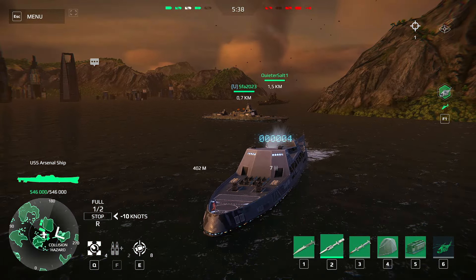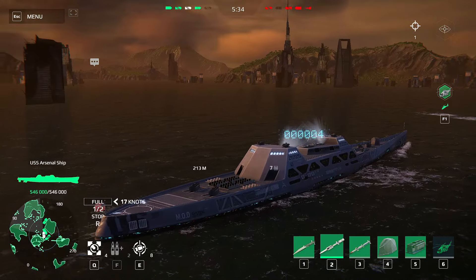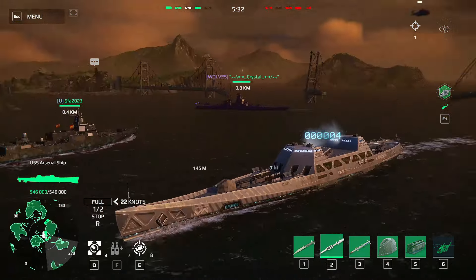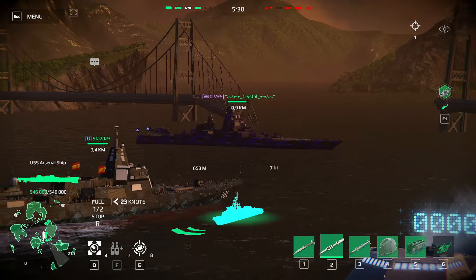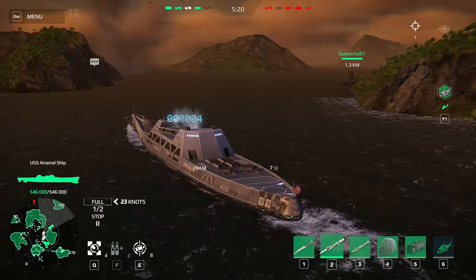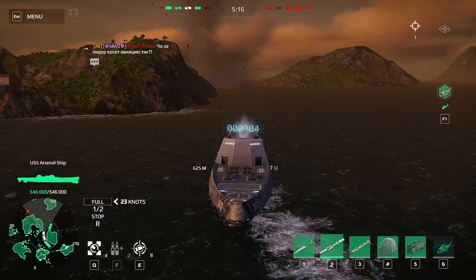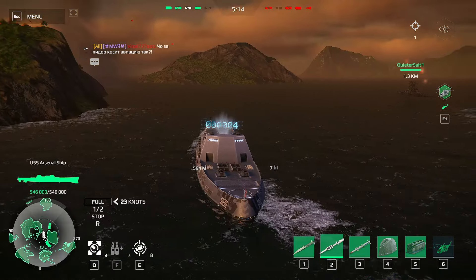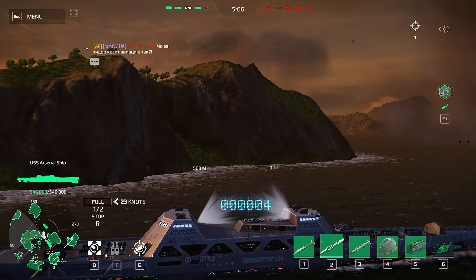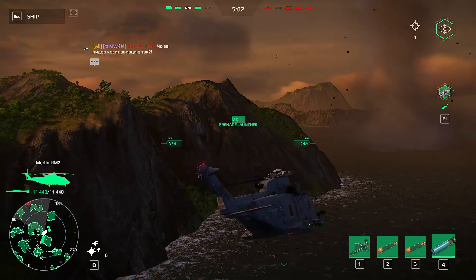We should follow Yamato — it seems like he's actually the wiser player. We have Z and Liren — this is such a good team: Z and Liren, Yamato, and the arsenal ship. I should use my helicopter to open the map, so that's exactly what I'm going to do.